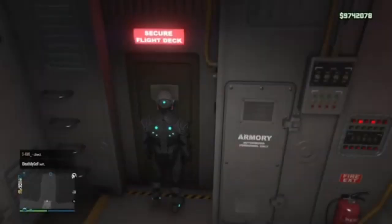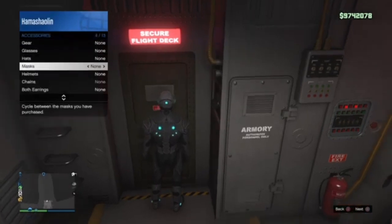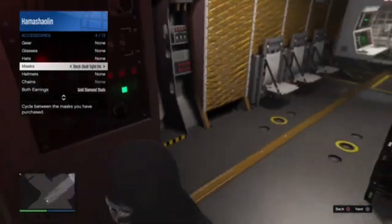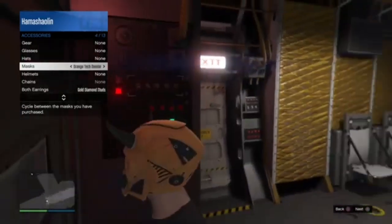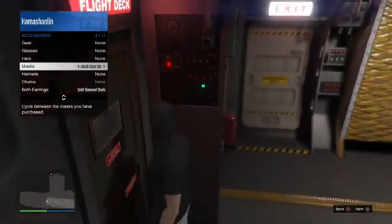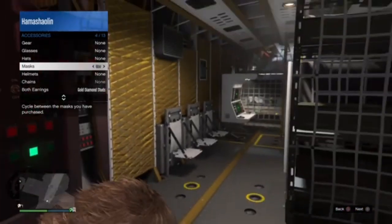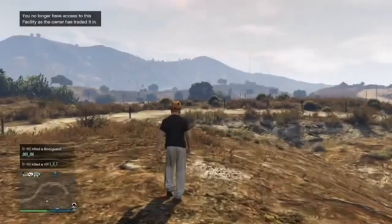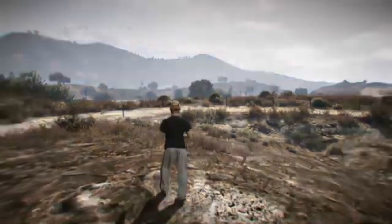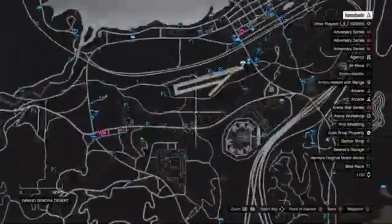After pressing X, it should put you on a little black screen, go away, and then just wait AFK until it puts you on another black screen and teleports you to your facility, and from your facility to a random location on the map. Just wait AFK here until it teleports you. As you can see here, after two teleportations, it teleported me to this location on the map.